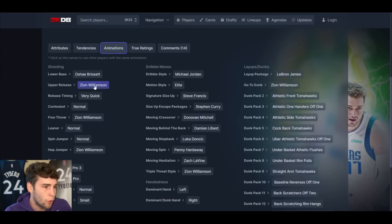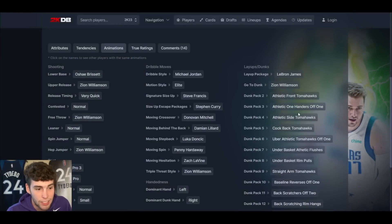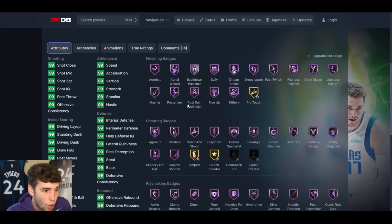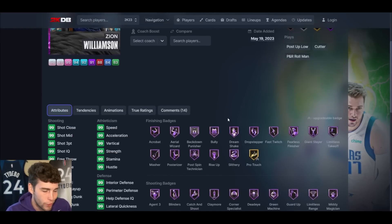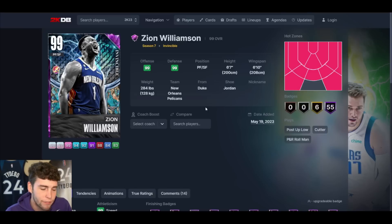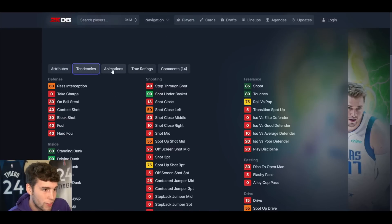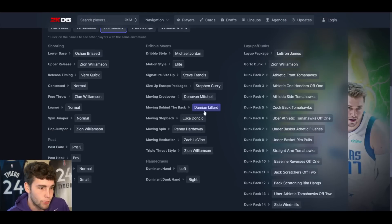Zion Williamson is your level 40 reward — O'Shea base, very quick, normal leaner, Francis size-up. They made him about as good as you possibly could. The Zion card hasn't been great so far this year, but I do think Zion is going to be really really solid in MyTeam as an overall card. He's an Invincible — no hot spot from the top of the key is a little troll — but as far as what they could do with him, the card is really solid.